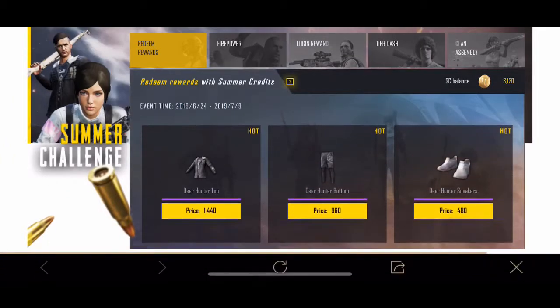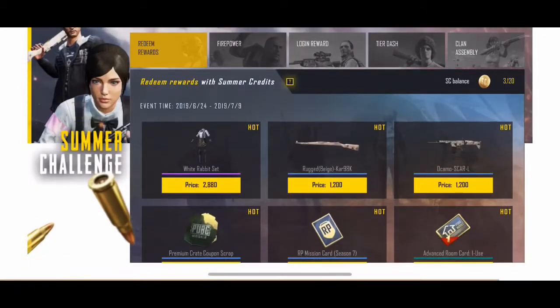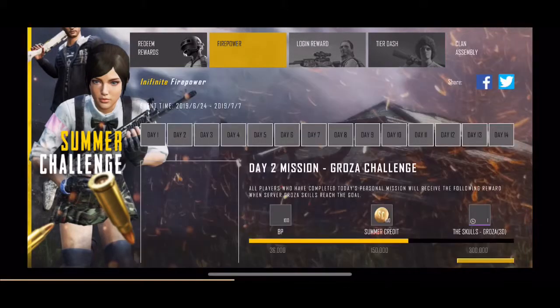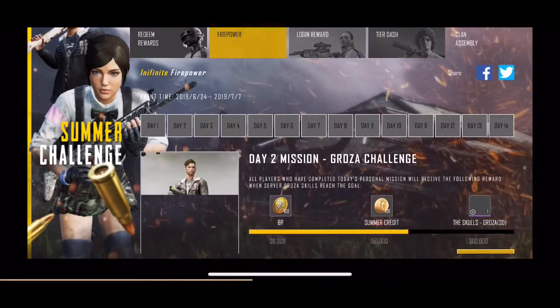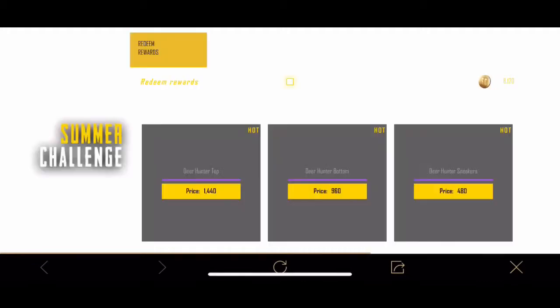Over here is the Deer Top, that's the Deer Bottom, the shoes, and then you get the White Rabbit set which is pretty cool. You've also got scraps and other good stuff. If you go to Firepower, every day you log on there are new items.